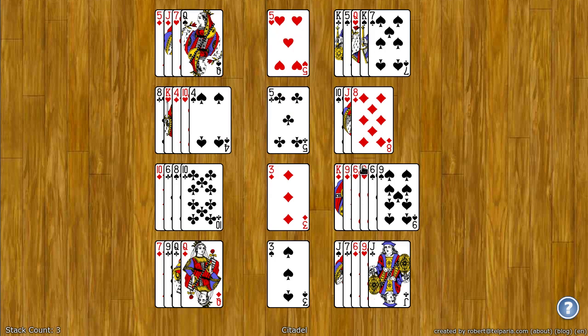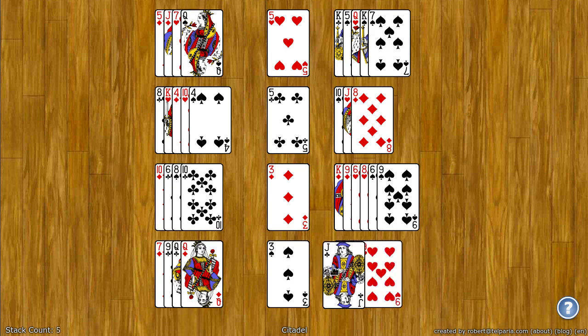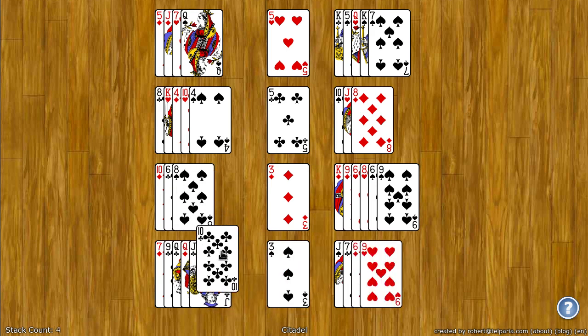The tableau spots, the ones on the right and the ones on the left, they build down by rank but color and suit don't matter. So I can put the jack here and then a ten here and so on and so forth.